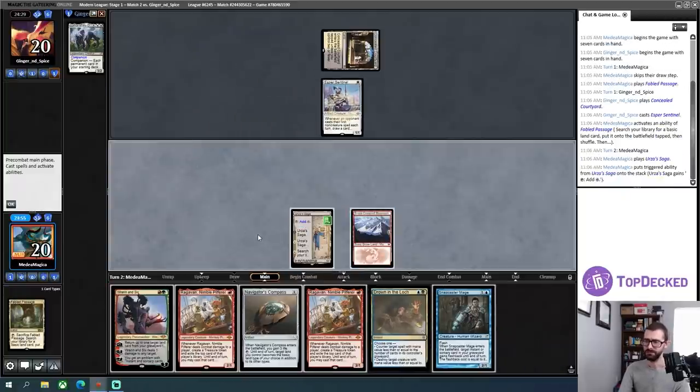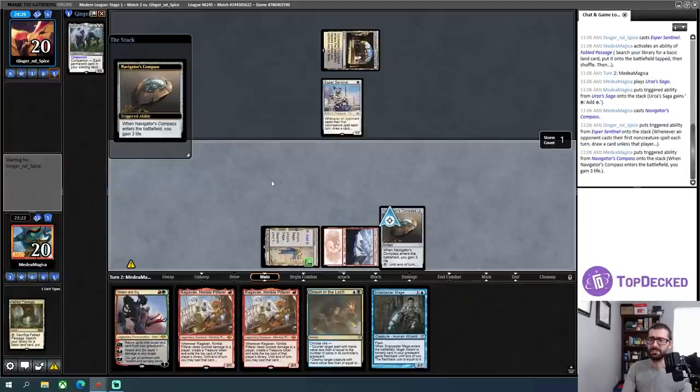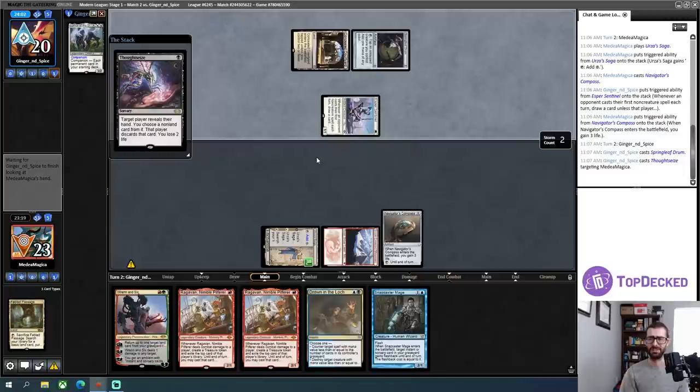I'll play my Urza's Saga. If I dash this Ragavan, I trade Ragavan for Esper Sentinel — there are a lot of ways to play out this turn. I could play Navigator's Compass and then play Ren and Six next turn to minus and kill it that way. I think I need to get this Ren and Six in play — I'm going to need it to continue hitting my land drops or to ping off my opponent's small threats. So my dream curve of fetch-tap-land on turn one into Ragavan and Navigator's Compass on turn two has been disrupted — I lose a lot of power in this hand.